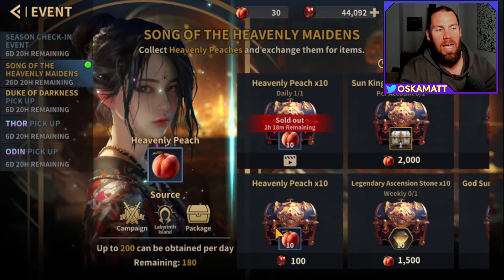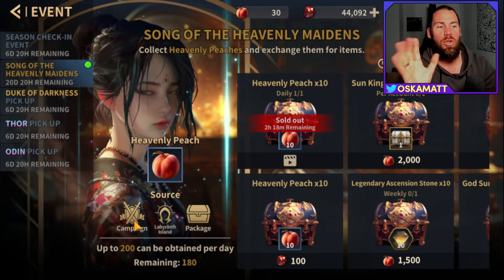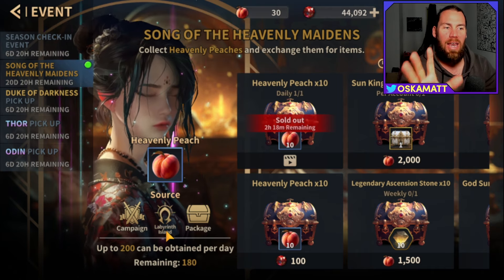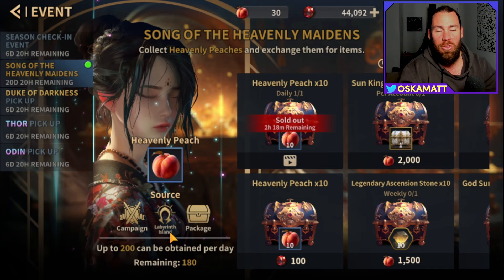So where is the best place to obtain this resource? Down here — the first time they ran this, you could only get it in Campaign or by purchasing. Now they have added Labyrinth Island, so in your mazes. This is definitely the best place to do it.